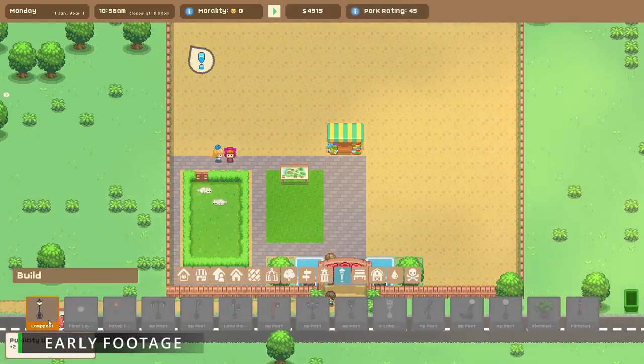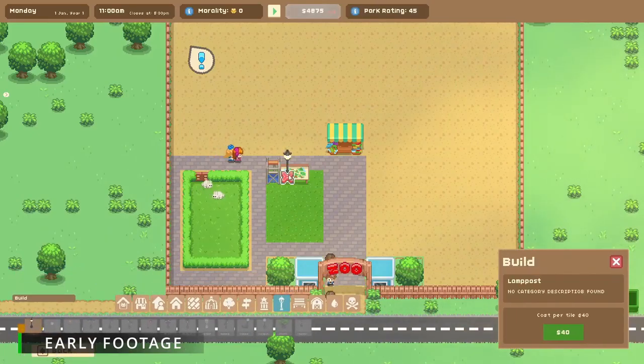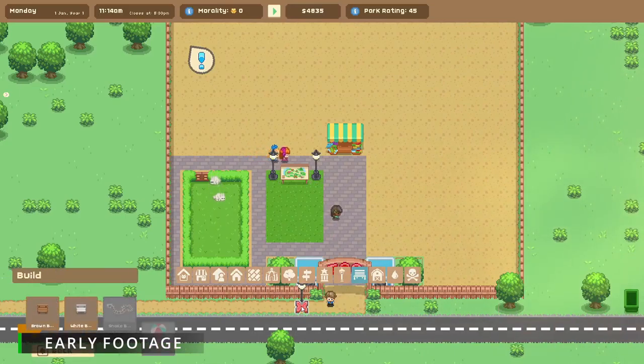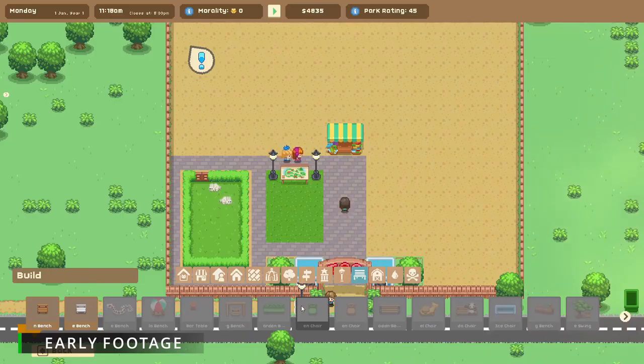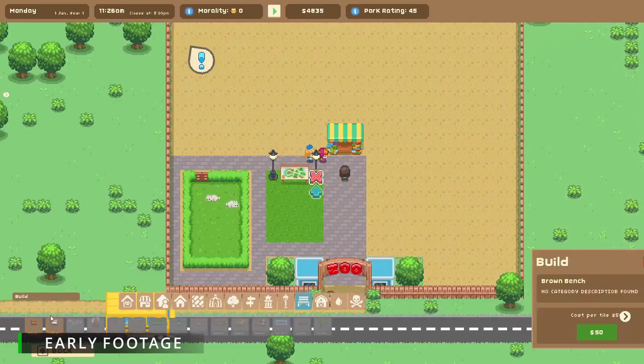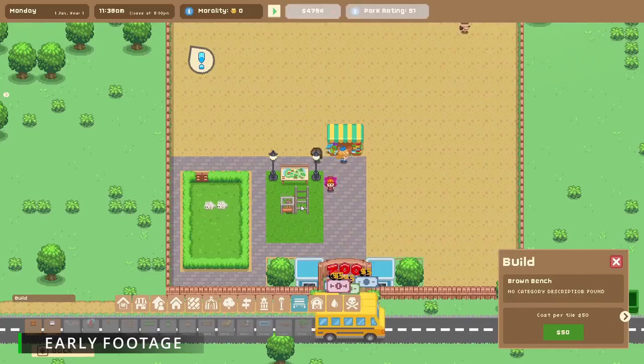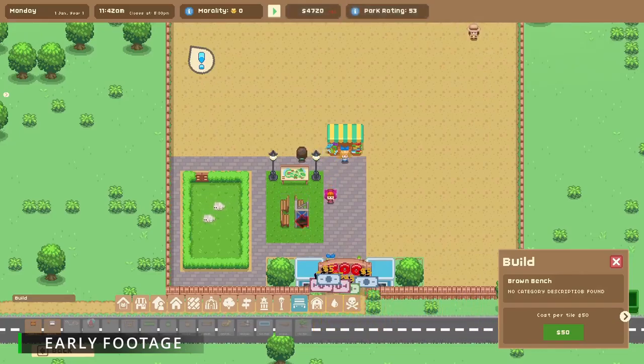We have so many items and so many different bits of pathways — so many different colours and designs. Honestly I cannot wait. I know I keep saying it but I cannot wait to see what everybody builds and how everybody's zoos look at the end. One of the things that I always like to put in is a zoo map so that people know where they are and what they can find, and then we'll put in my favourite — the lamp post.